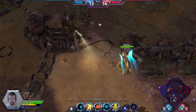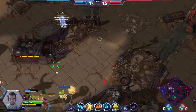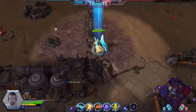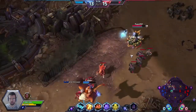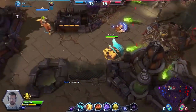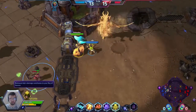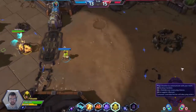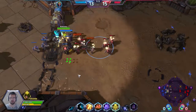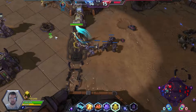I got distracted and fell away from my team — my fault. This Falstad is in a little bit of a pickle. Lunara died, now it's time for our Falstad and our Xul. It was my fault, but they should have engaged. You can see whoever I was hitting inside of that inner triangle was blinded for a bit.